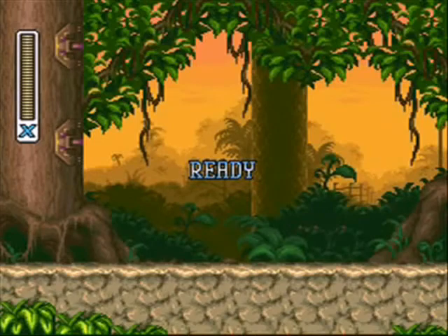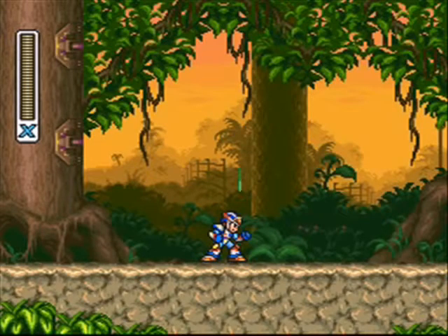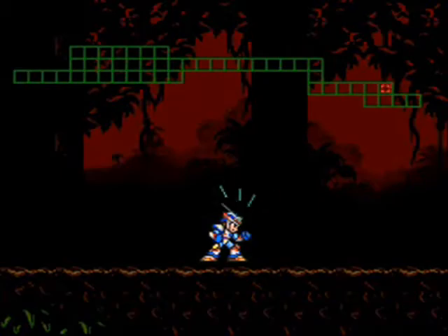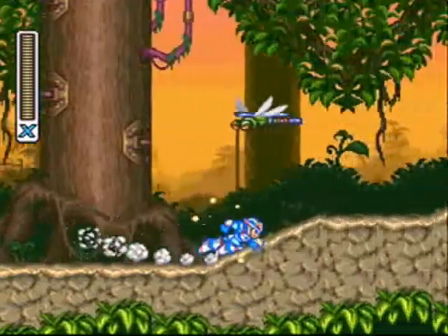Basically what this glitch does is it turns the sprites of the enemies into a jumbled mess, and it works on all the enemies throughout the entire area in which you do the glitch.